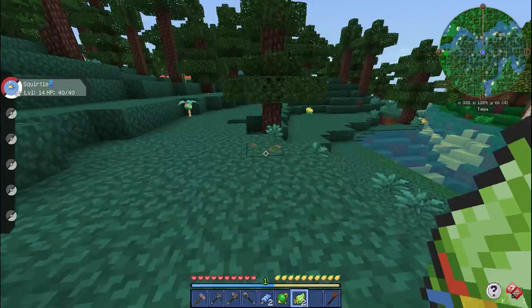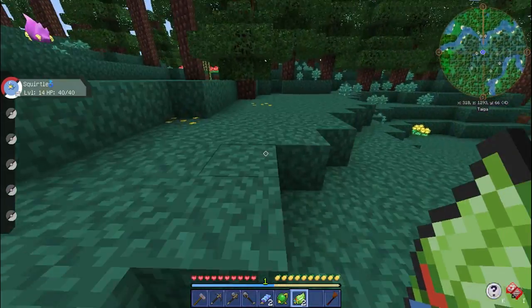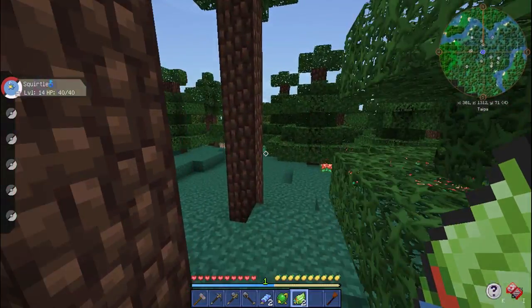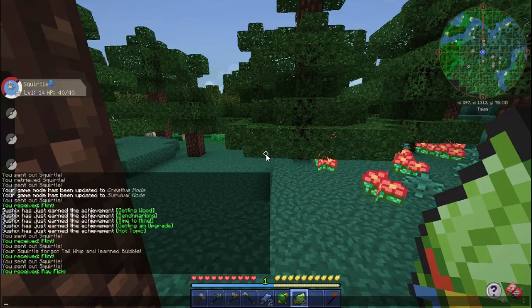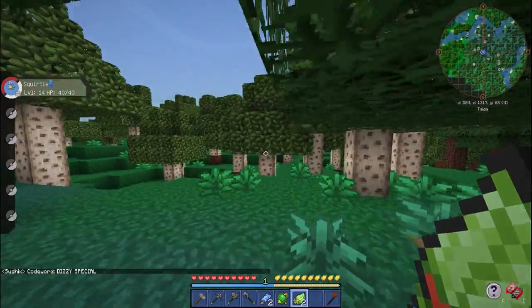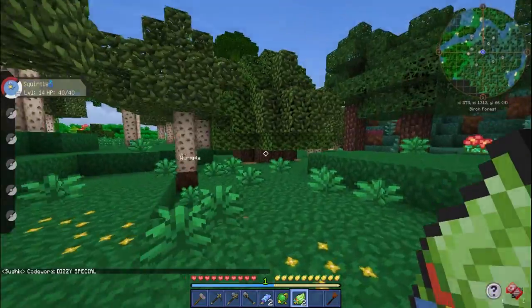Because we found a shiny Spinarak in the first episode but have no Pokeballs to catch it, I think the code word for today should be... 'Dizzy Special.' That is the code word for today. Comment that down below if you're a cool person who watched late enough in the video to know the code word.